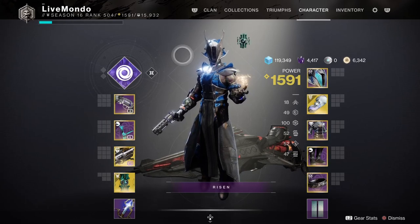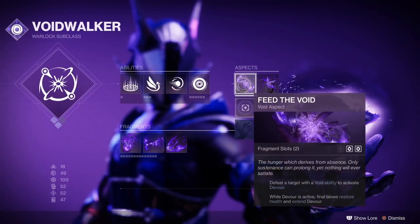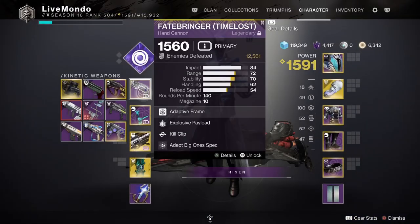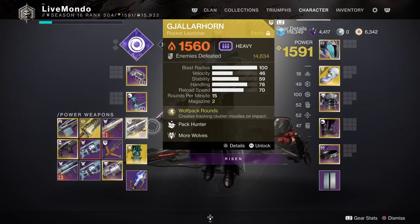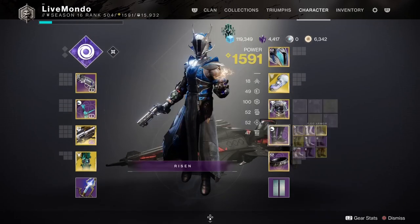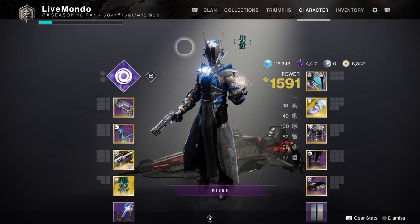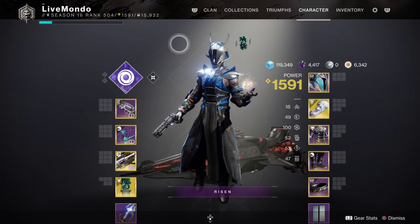Hi guys, welcome to the video. This is my solo flawless guide on this week's master nightfall, which is Scarlet Keep. These are the aspects and fragments I'm using. I am doing this on Void Walker. I'm using the hand cannon for Unstoppable, Arsenic Bite for Barrier, and that's going to be doing most of the damage in here, and the Gjallarhorn. You can pause the video to look at the mods in depth, but I will be speaking about them as I go. It's all an elemental well build.